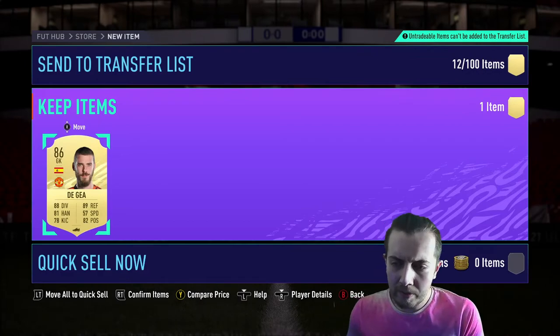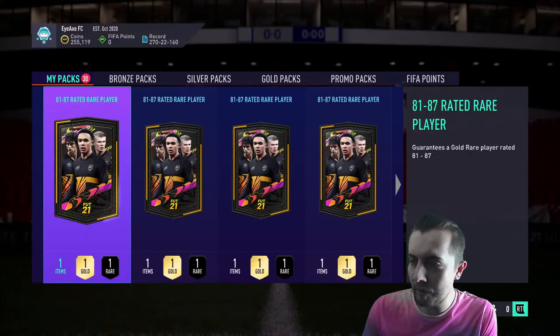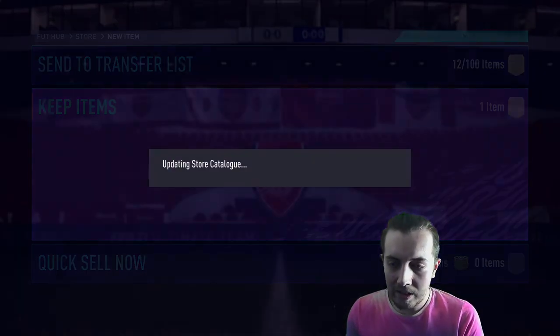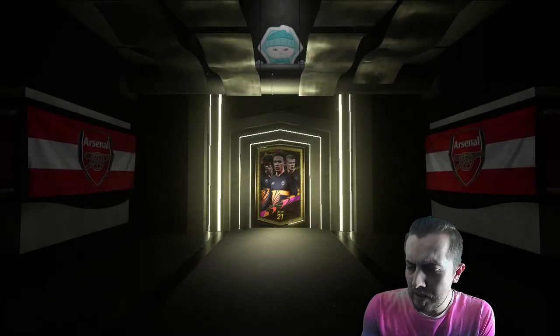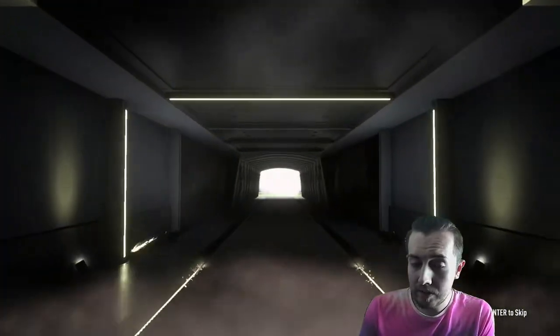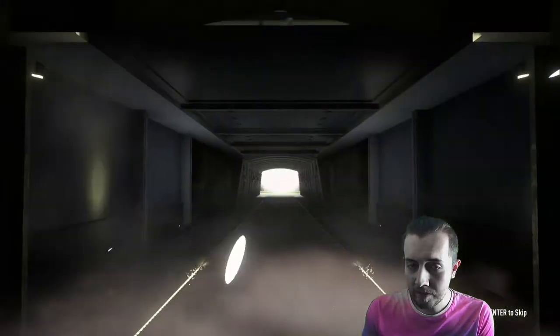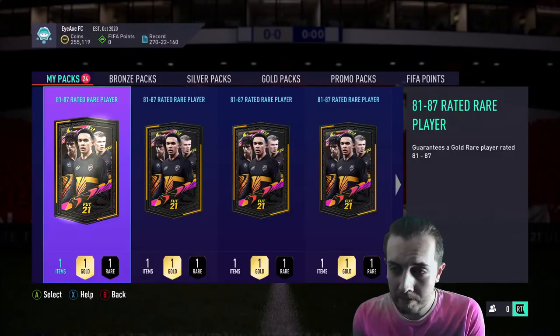I got confused momentarily because I forgot what pack we were opening — it couldn't be anything more than an 87 anyway. But that's pretty good, an 86 Hayer to add to the club. There's our first 81 — Tyson. Then no walkout, no Boards. Mignolet. Seven 81 to 87 packs left and they haven't been amazing — we had one walkout out of however many we've done.